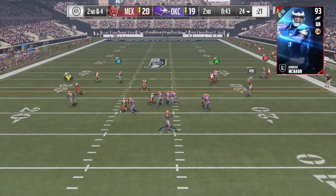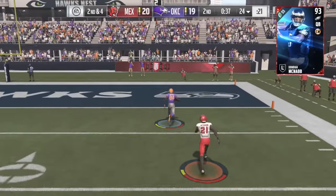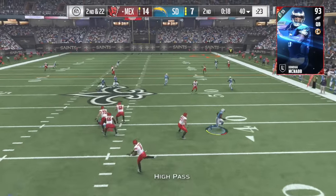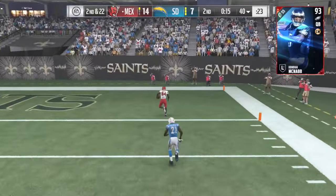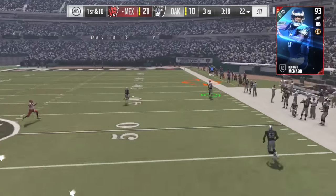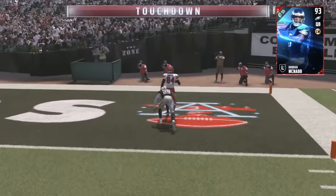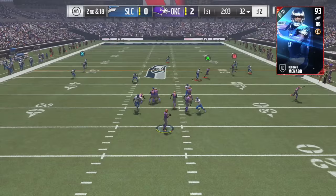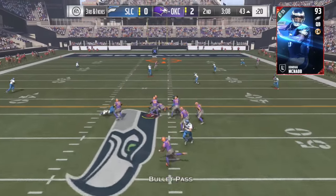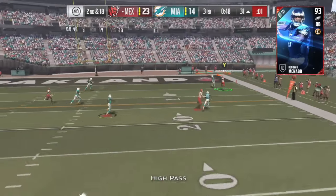Whether it's 40 yards, 50 yards, or even 60 yards, Donovan McNabb throws absolute dots when throwing deep balls. If you are a fan of throwing deep passes down the field, his mix of throw power and throw accuracy deep is going to blow you away. Out of all the quarterbacks I've used in the game so far, he has the best throw accuracy deep. He hardly misses any passes going deep, even when he's getting pressured or hit hard. His throw power means he never under-throws a pass — he does overthrow every once in a while, but it's pretty rare.